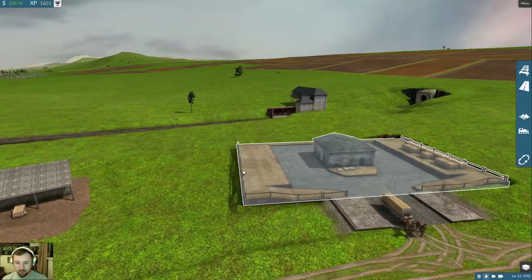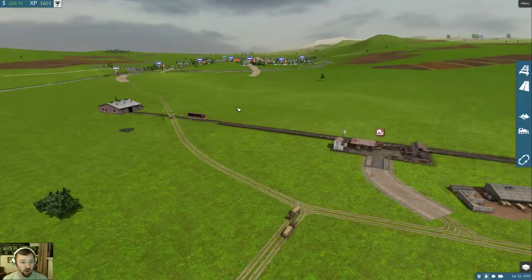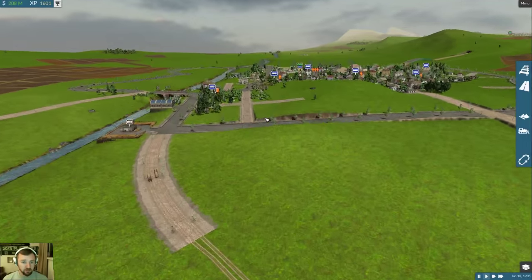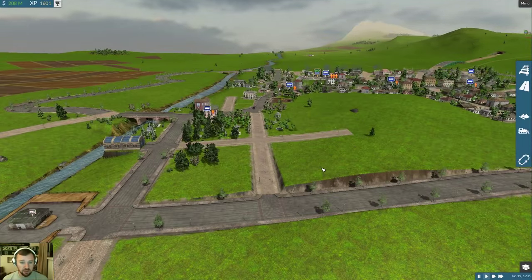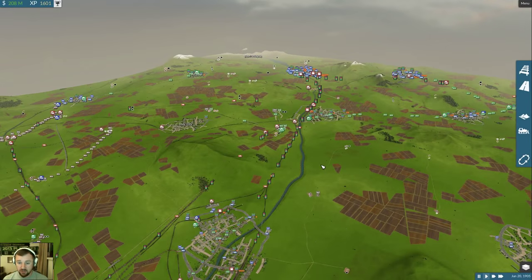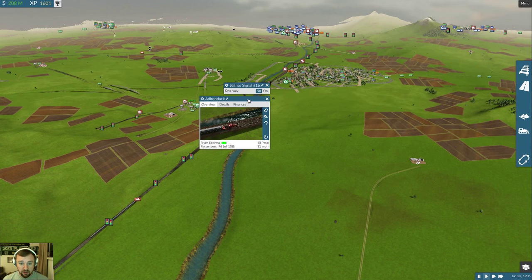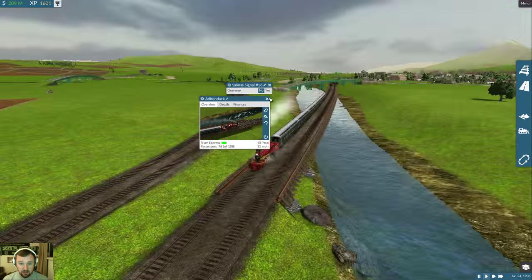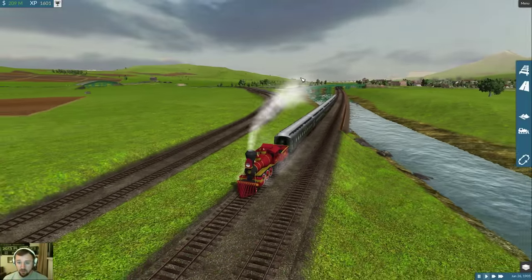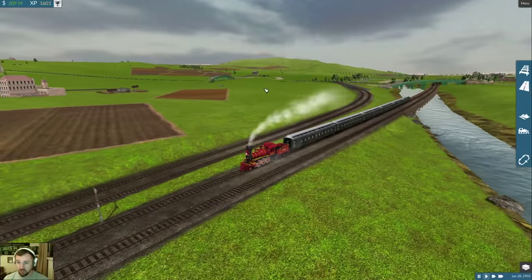Maybe some racetracks, get some gambling going - American Pharaoh just won again. Anyway, let's check out what I've done. I think I've named some stuff. Here's the Adirondack - yes, northern mountain range of New York, also the name of my train right here, cruising along the river. Fantastic looking mods, little visual additions I like to plop up along the way.